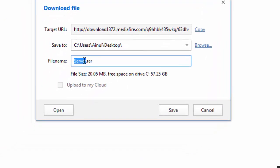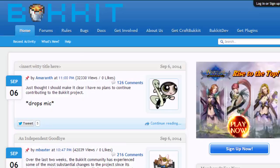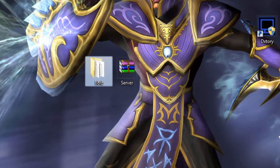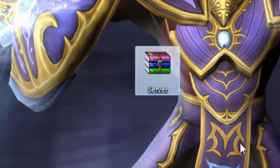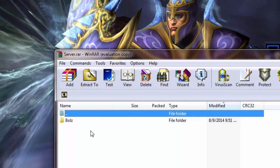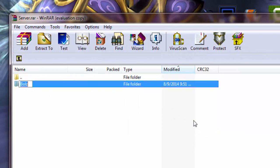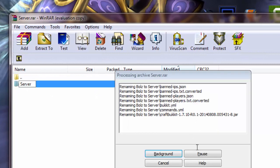You'll get server.rar. Save that — I'll cancel my download since I already have it, don't want duplicates. You're gonna put it on your desktop. You're gonna open it with WinRAR archiver — it's a free download, I'll put it in the description. You can close the free trial prompt.